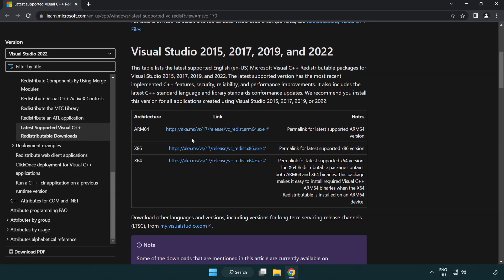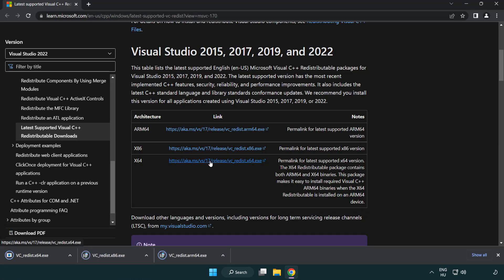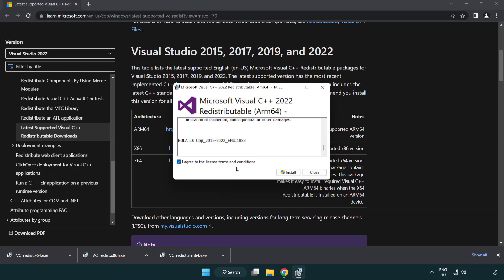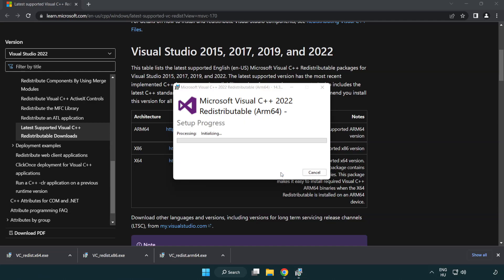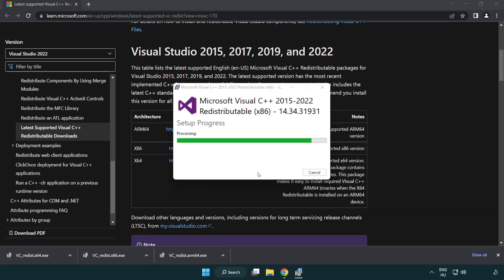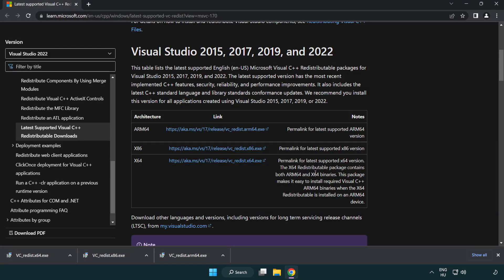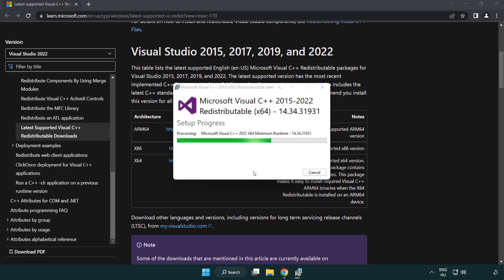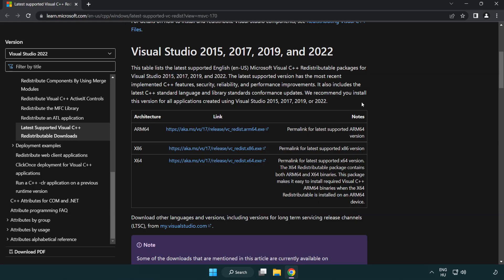Go to the website link in the description and download 3 files. Install each downloaded file, click I Agree to the License Terms and Conditions, and click Install. If it fails to install, no problem — repeat for the other files. Click Close after each one.